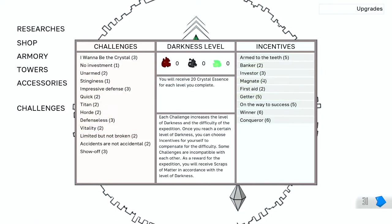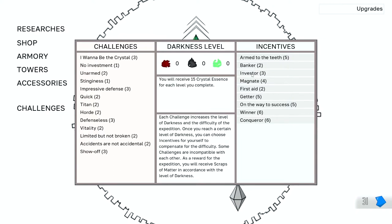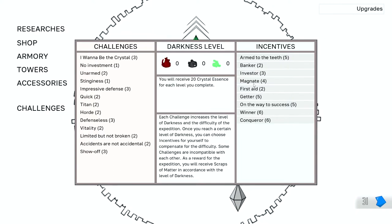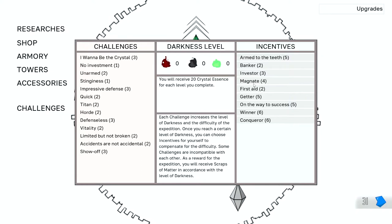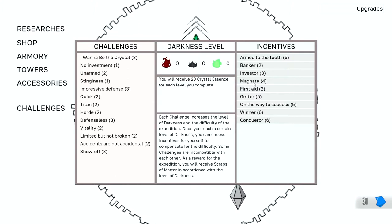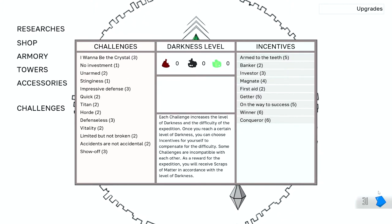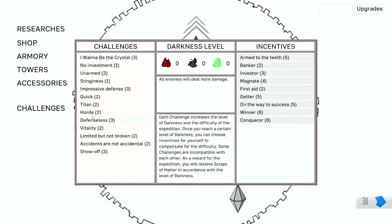Some of the incentives don't work together — like Investor, Banker, and Magnate — because they all give you money in the end. So I figured, let's do something kind of fun. Let's do a challenge run. I did a challenge run earlier, and look at all that Scraps of Matter I got. Very impressive.